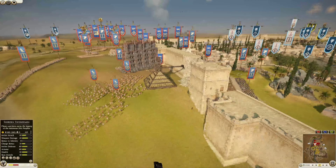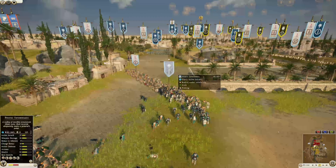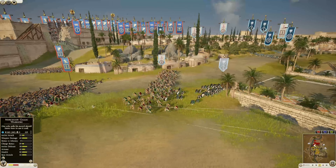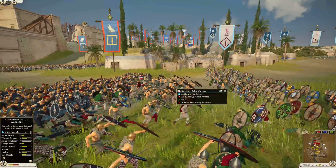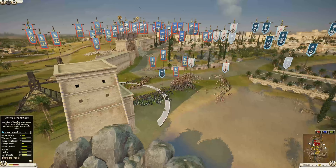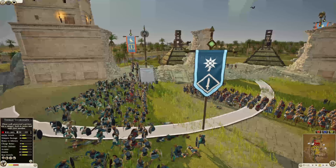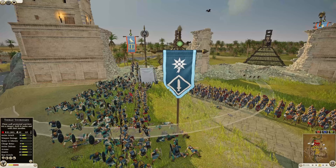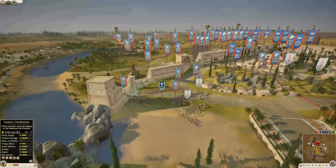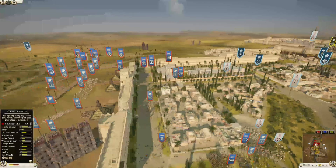The archers are giving assistance for the attackers, needling down a unit of the Pontic swordsmen — there are still 85 left. Gallic warriors charging up for Carthage, getting that 20 charge bonus. Some more Pontic swordsmen over here still holding and keeping this neutralized. It's a little bit of a back and forth between these thorax and Pontic swordsmen — 119 Pontics against 91 thorax swordsmen.